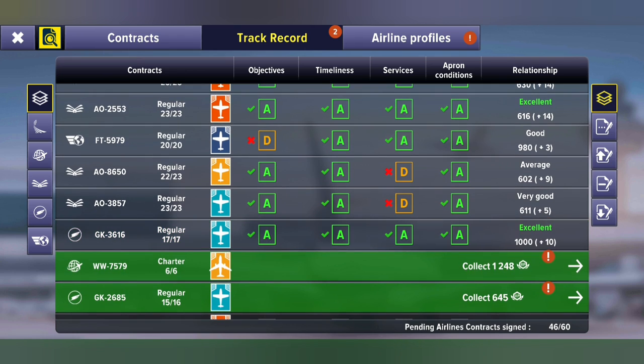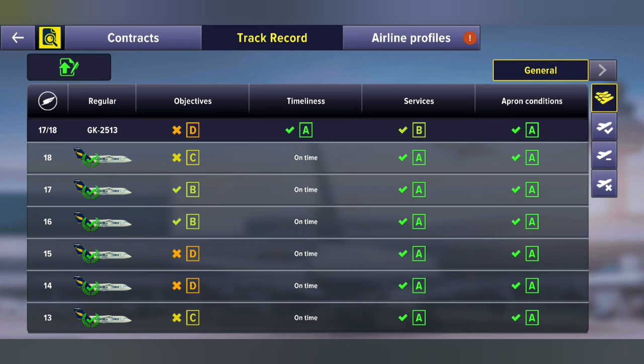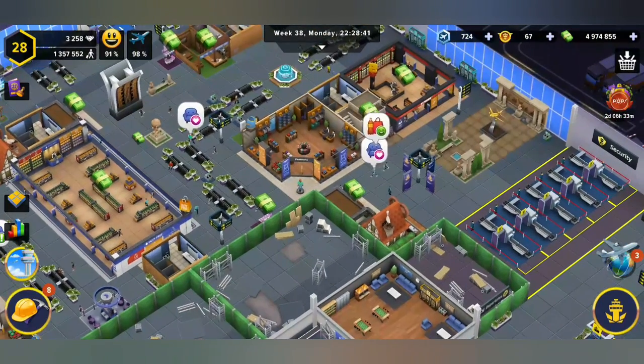Let's go and see our objectives. We can see that we have to have 80% of packs happy with their meals, so that's a service-related problem and also an objective we have to reach. But what we're really asking about is why are the fashion stores not working.